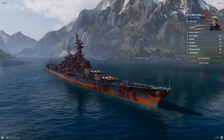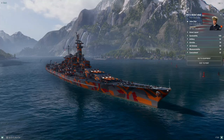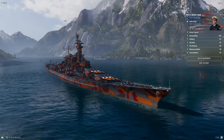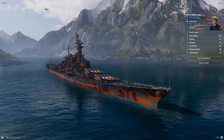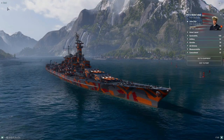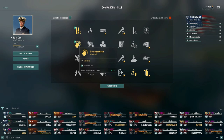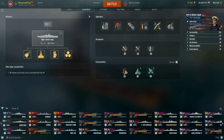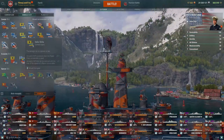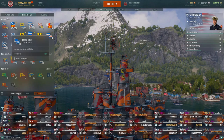I wanted to take the Iowa but I need to get the commander up a bit more point-wise, so we're going to be taking the Montana where I have a 17-point commander. Some points I need to use — I'm saving it for picking up Emergency Repair Expert. I'm using the seasoned commander because of the Expert Loader at 75% and Grease the Gears at 25% rather than the standard 20%. Let's go ahead and get equipped for battle and show you the combat signals I would normally take on the Montana.